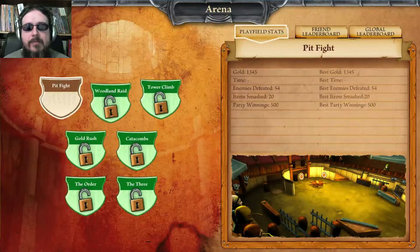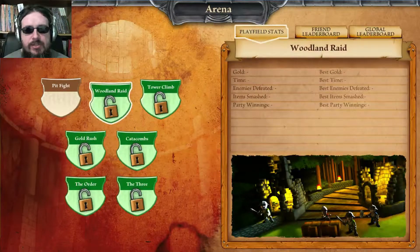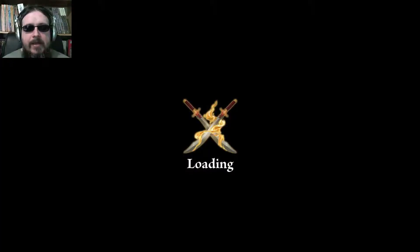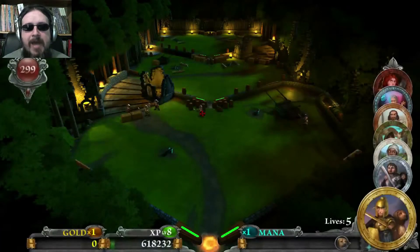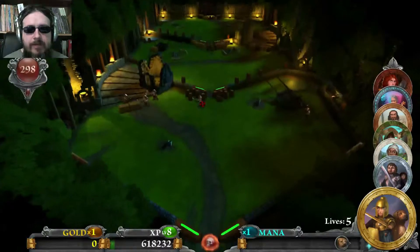It has a campaign mode, which is basically a role-playing game style mode. And then it's got an arena mode, which I'm going to use to show you the gameplay. It's got a map, and each map is a game board. You get an objective — usually in the game there are story objectives. Over on the right-hand side you've got your party. You start out with just the thief, but I've finished the campaign mode so you're going to see quite a few characters.